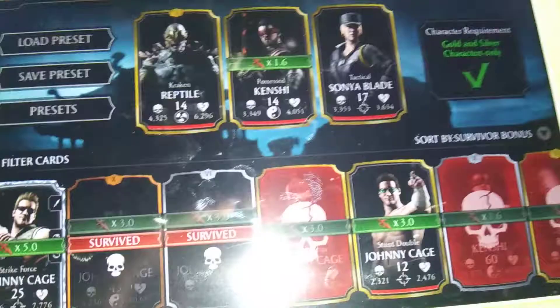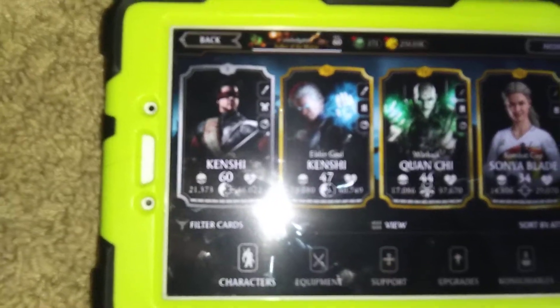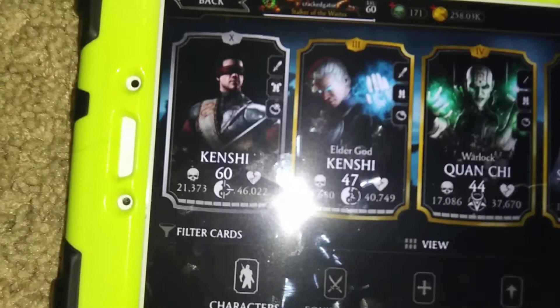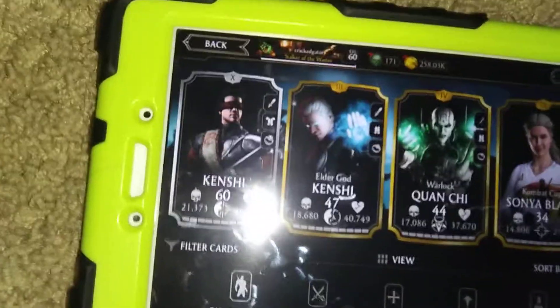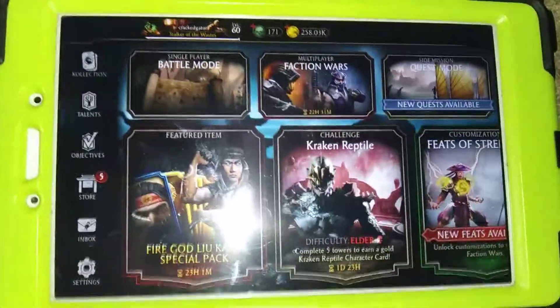There are some characters that have a unique ability or unique battle rating multipliers — like 1.6 or 5.0 — that make your battle points accumulate even faster, so keep leveling them up. Number seven is to max out your silver Kenshi, because he is one of the best silver cards in the game. If you have him maxed out, you're going to destroy the tower with only minor problems.